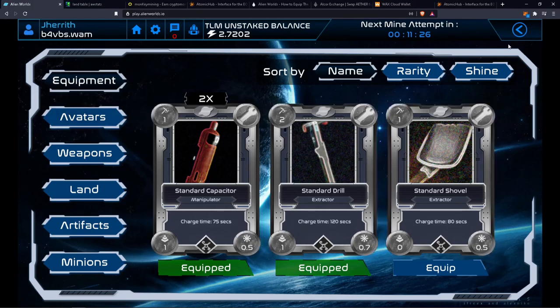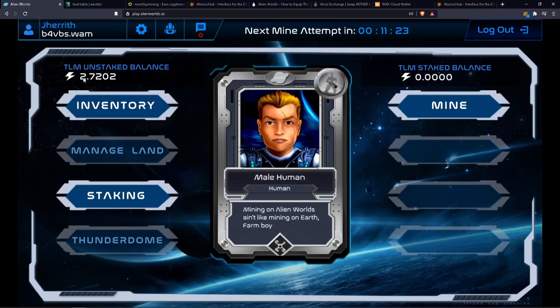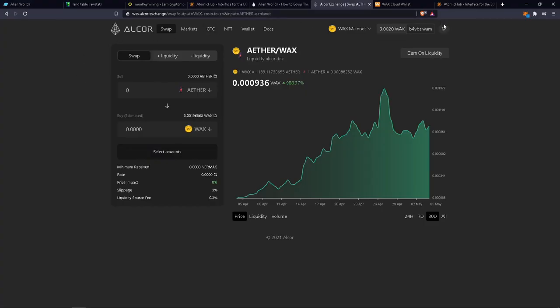Once you get any TLM built up, you have the ability to go to the exchange — I'll link this below as well. You connect your WAX wallet, and I have 2.7 TLM which I can change over to WAX right now, worth about 4 WAX. I already have 3 WAX and I'm just going to save my TLM because the exchange rate has been varying wildly. I'm kind of waiting for it to go back up a little bit so I can get a little more WAX per TLM.